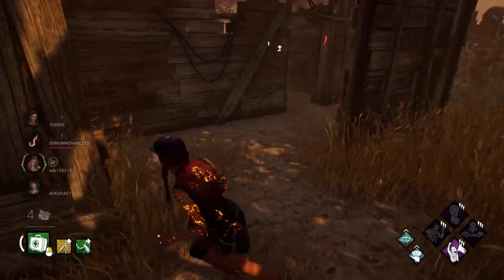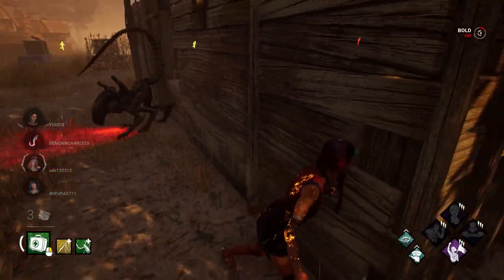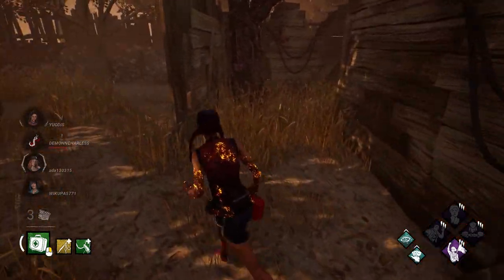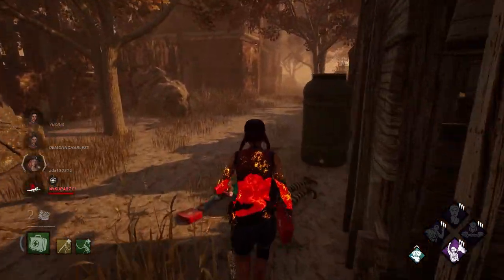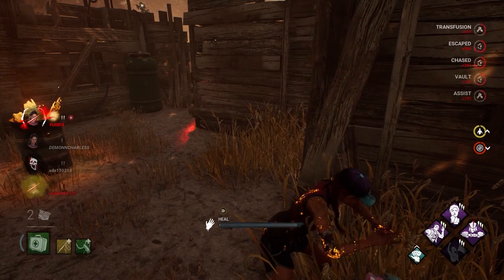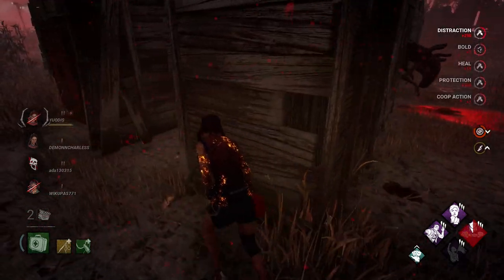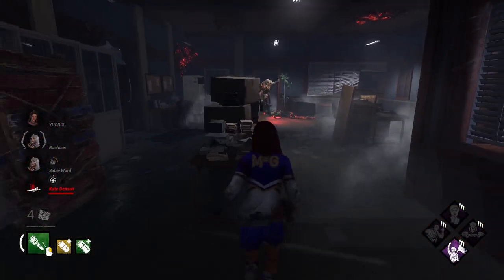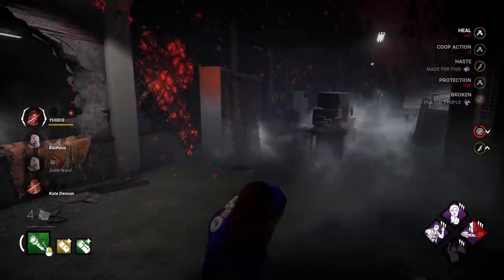For the first OP Survivor build this patch, running Made for This, For the People or Buckle Up, and Resilience will make you a killer's worst nightmare. The combo of Buckle Up and For the People has been plaguing Dead by Daylight for a couple of patches due to how insanely strong it is. When you pick up a Survivor from the ground, both you and the Survivor get the Endurance status effect for 10 seconds. Running it with For the People lets you pick up a Survivor who was downed just moments ago. If the killer decides to go after you afterward, Made for This activates, giving you an added 3% running speed increase. Resilience grants an additional 9% vaulting speed, making you almost impossible to catch. The item for this build is a flashlight.